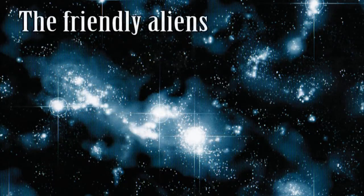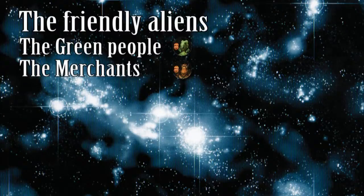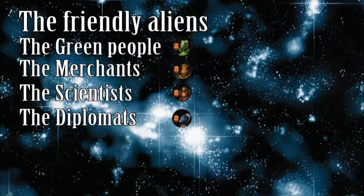The friendly aliens are all quite different from one another. The green people excel at improving production gains. The merchants make trade with the galactic bank more profitable. The scientists help improve the speed and weaponry of the ships in your fleet. And the diplomats help to improve your notoriety, your odds of getting resources, and reducing taxation tariffs. Naturally, the friendship cards reflect the personality and style of the alien races that offer them.